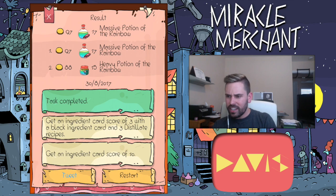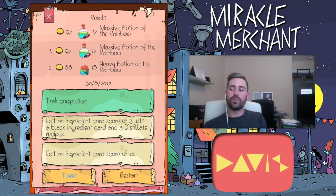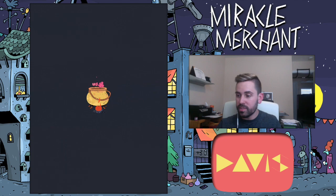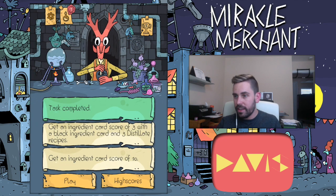Accomplishments: highest total for one potion was 17 — get an ingredient card score of three with a black ingredient card, and three distillate recipes. I don't know what a distillate recipe is. Get an ingredient card score of 10 — well we got one of 17, so it must mean exactly 10 and not just 10 or more. Accomplishment completed!